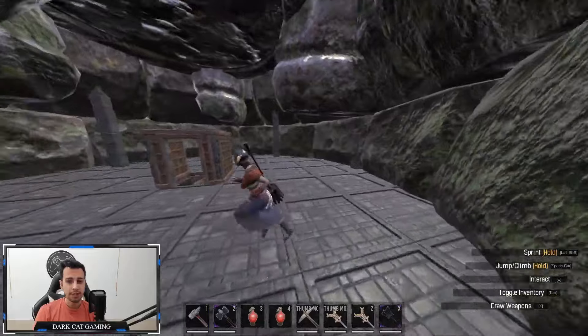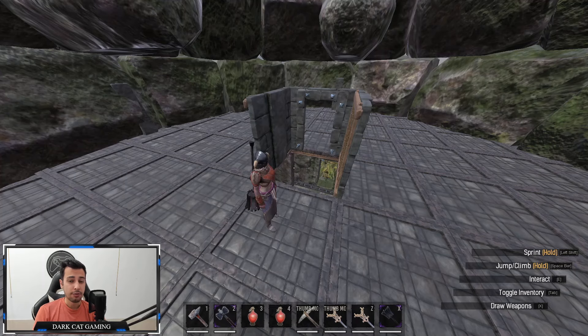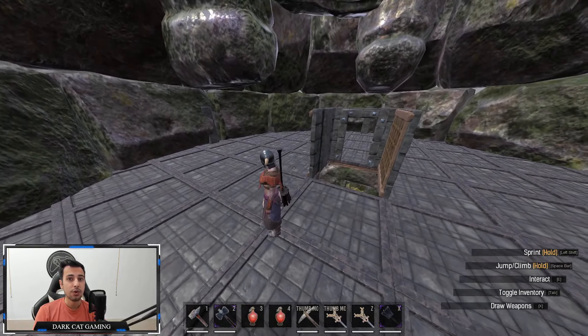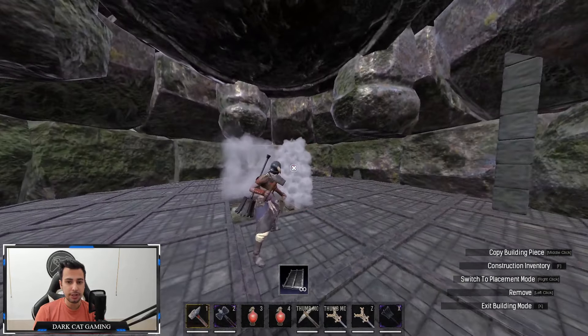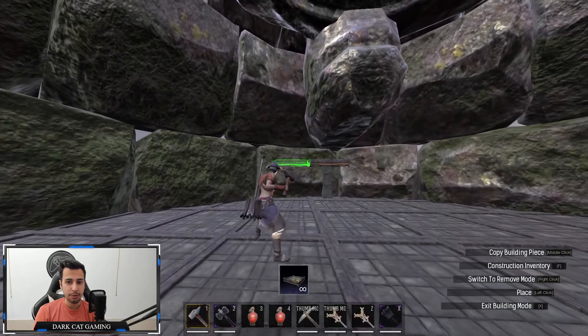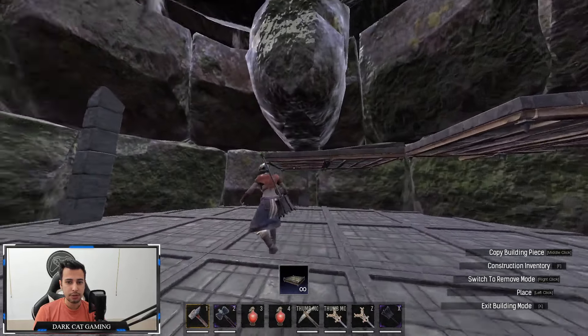The roof is finished — plenty of space here. But important information: this first floor is going to be your repair floor only. Don't build your main base here. You'll need one more ceiling layer on top of this, then you go again around the perimeter.